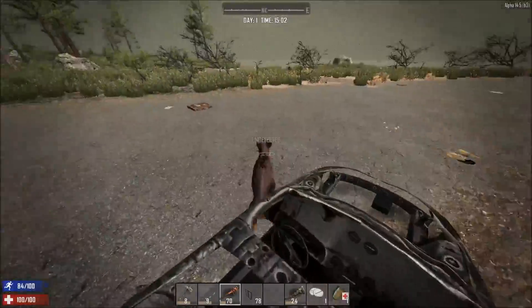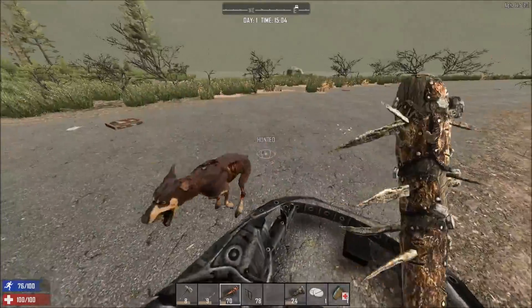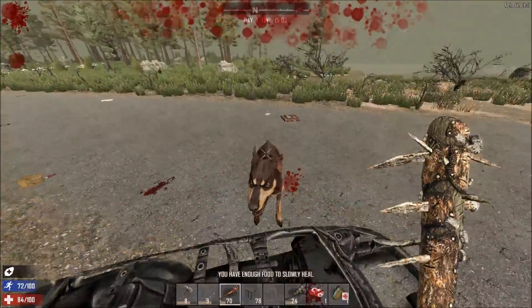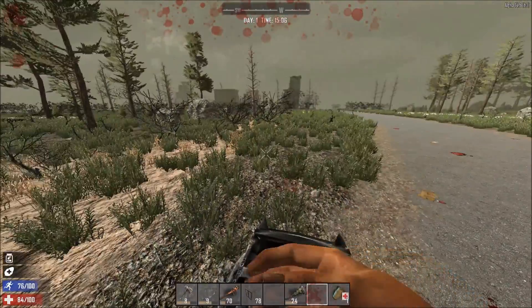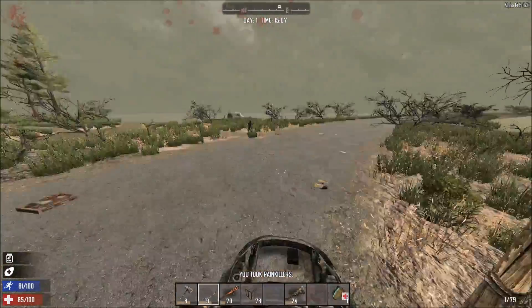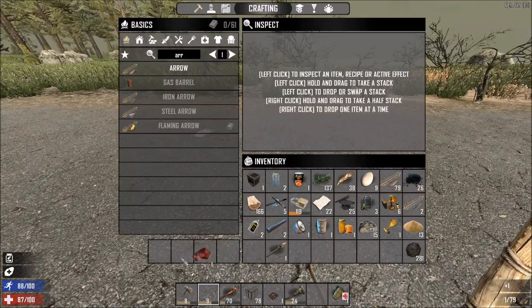Now I'm going to get on top of this car. This strategy didn't work out too well — it used to be better when the dogs couldn't jump up on the car. But it's still a good idea to try because it gives you a couple of seconds, and if my swings were a little more lucky I would have been able to defend myself better.